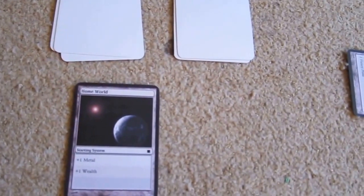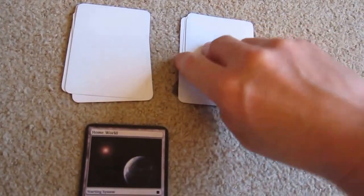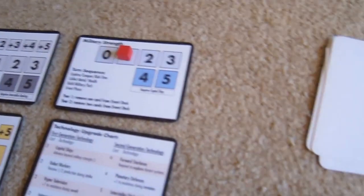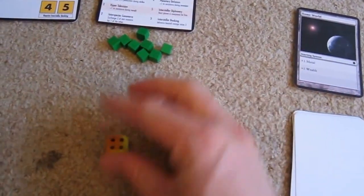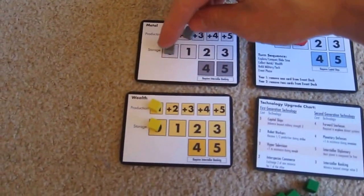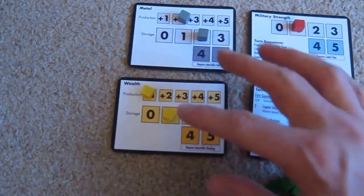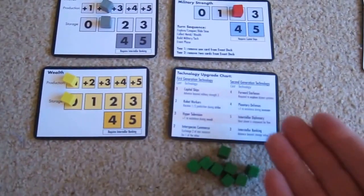We've done all the phases and we're on the next round. We'll explore another system and see if we get something better. A resistance of five — I might be able to get that. I've got plus one military which means I need to roll four or higher to beat this one. A four — four plus the one military equals five, which equals the resistance, so we defeat it. This one gives us plus one metal so our production goes up by one for metal. That's phase one done. Phase two is income: two metal. Still only one wealth, and I'm going to spend both of those to upgrade my military by one. Still can't afford to do any research on technologies yet.